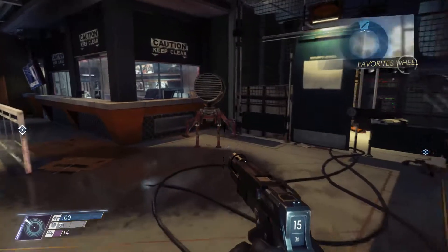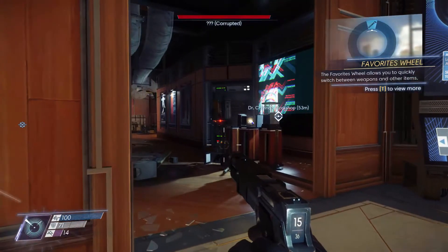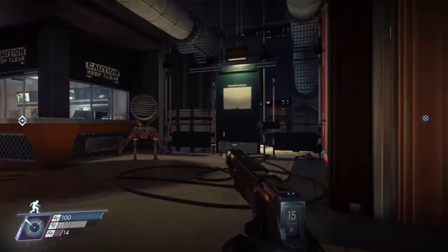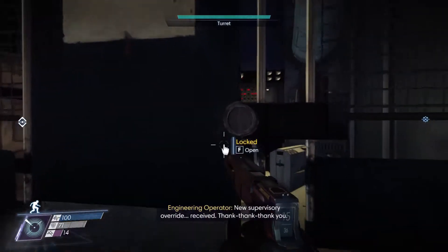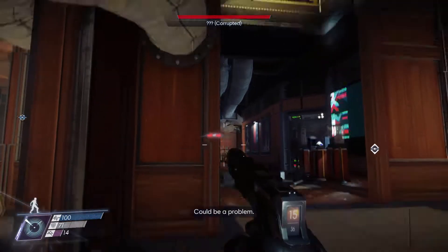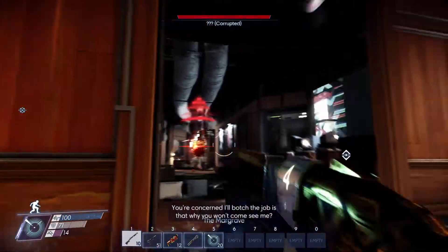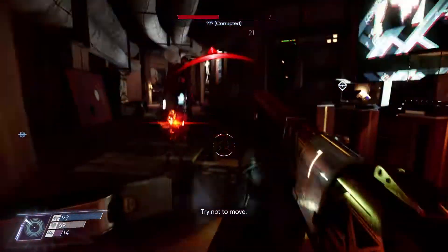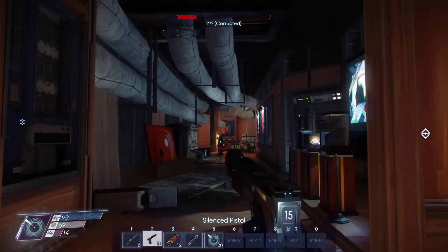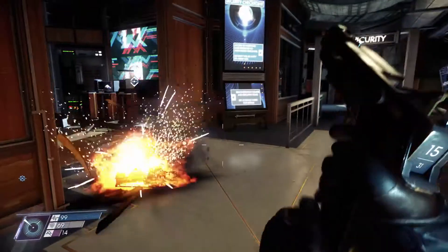I don't know which way we're supposed to go, but I feel like there's something here. Favorites wheel. Has it not seen me yet? Security — can we go here? New supervisory override. Received. Come here, boy. Oh, so they have to get right in front of me to fight me.